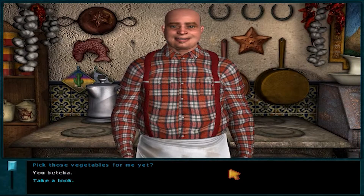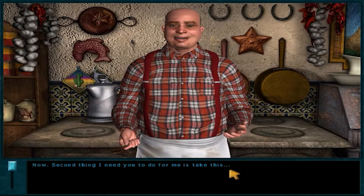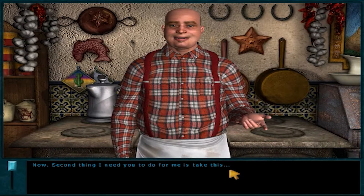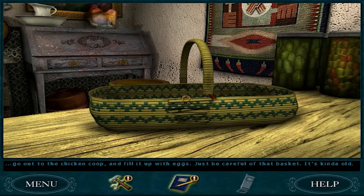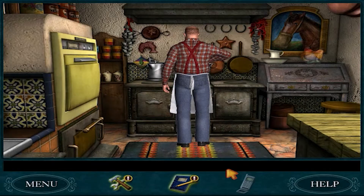Pick those vegetables for me yet? You betcha. Good for you. Now, second thing I need you to do for me is take this, go out to the chicken coop and fill it up with eggs. Just be careful of that basket. It's kinda old. And don't forget to build me that campfire like I asked.